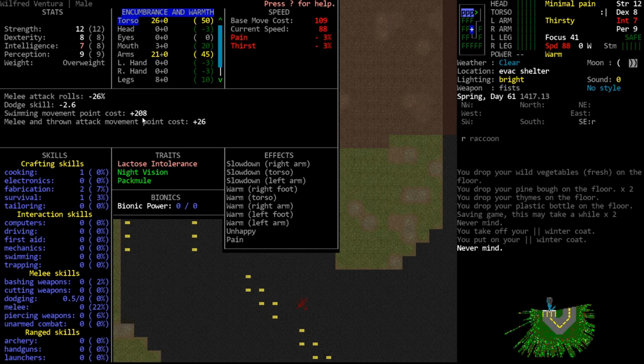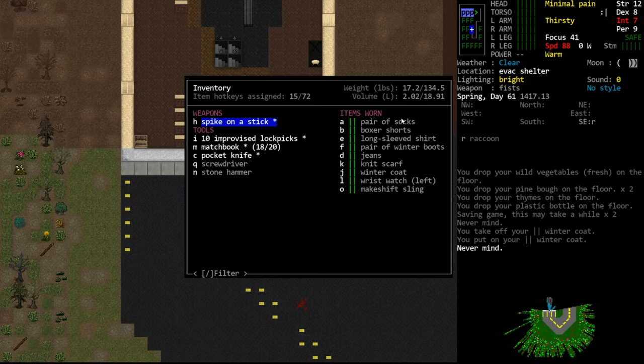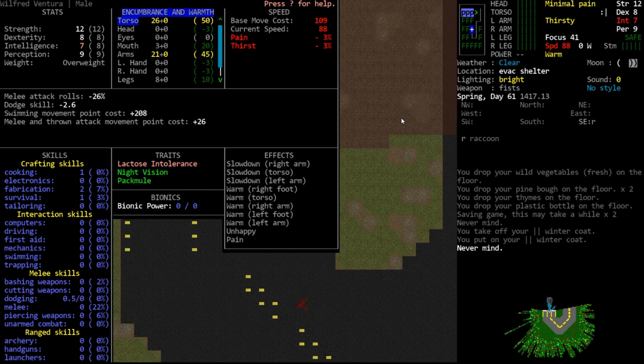The optimal single move takes about 100 turns. Adding 200 to our swim cost means we're swimming roughly three times more slowly than walking – it would take three times as many turns to move one tile in water. Our melee and thrown attack movement penalty is plus 26, which means it costs 26 more moves per attack. If our spike on a stick takes 109 moves normally, it now takes 135. This is significantly hampering our melee abilities.